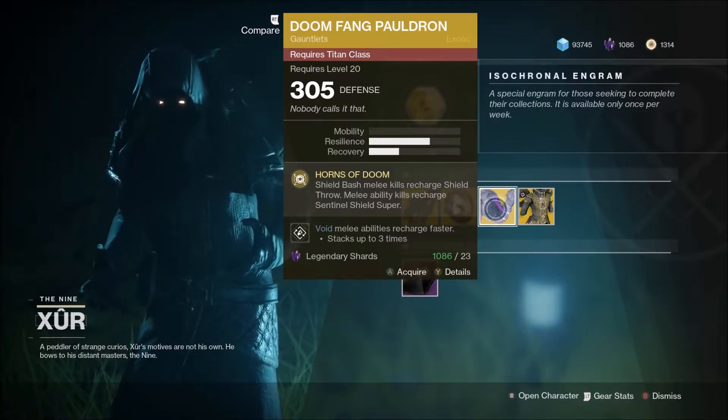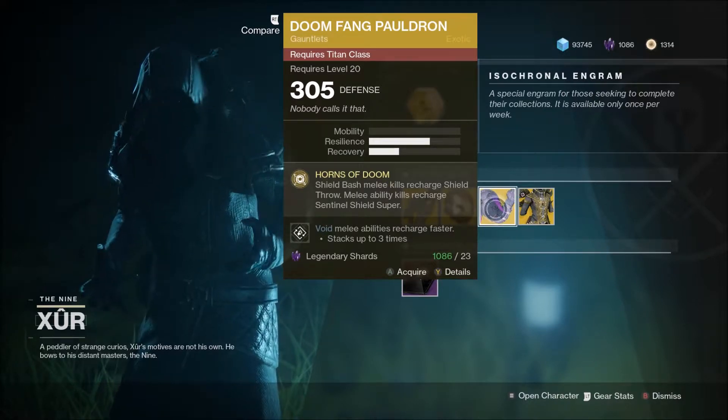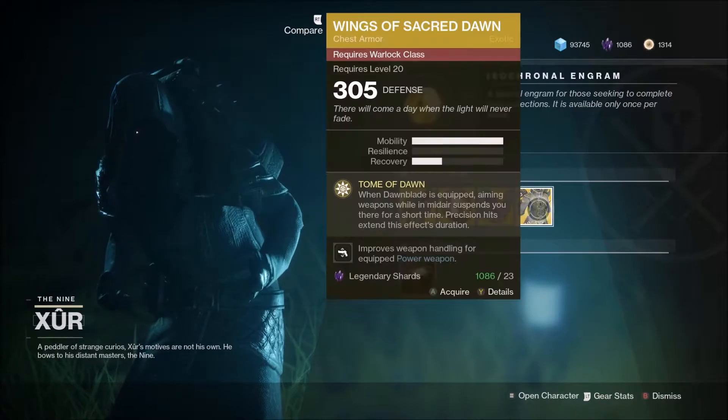Doom Fang Pauldron for the Titan — shield bash melee kills recharge your shield throw melee ability, and melee ability kills recharge Sentinel Shield super. Not bad — it's one of the first exotics you can get, so if you haven't already picked it up then do so now.